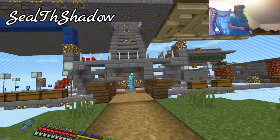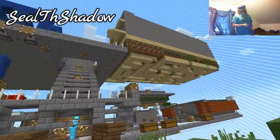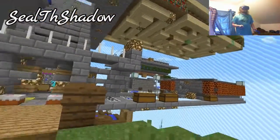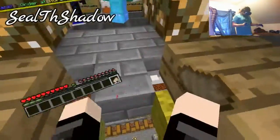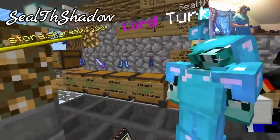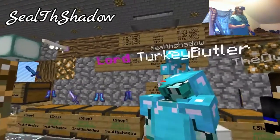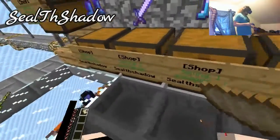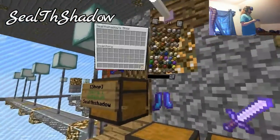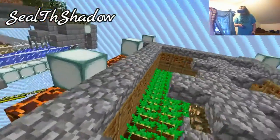Now here we are at Seal the Shadow's base. I don't think I've ever come to your base but I've seen you around a bunch of times. What is going on up there? There's like a maze going on up there with the blocks. There's a bunch of shops. It says there's a bunch of good loot in these chests. That's what's going on - there's a little potato farm going. Oh no, this looks like a villager farm because there's a bunch of doors obviously.